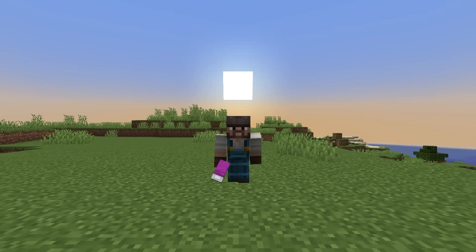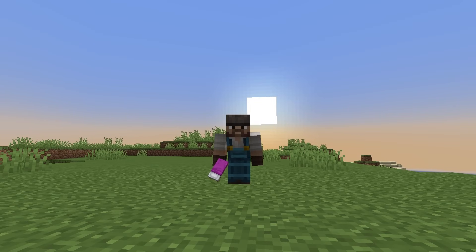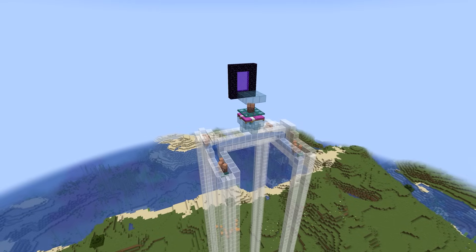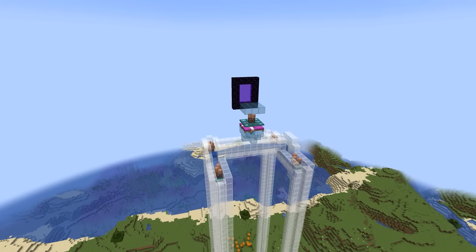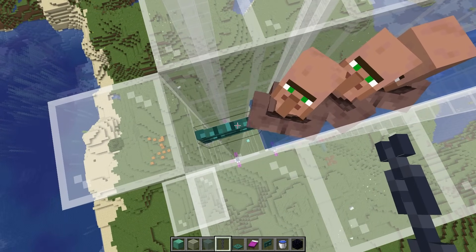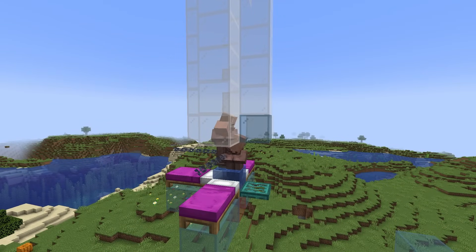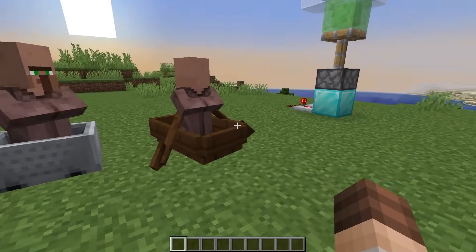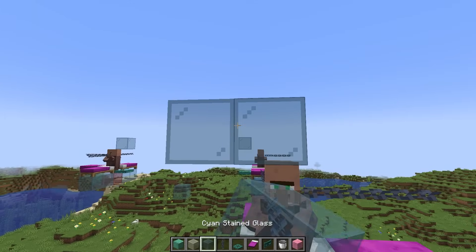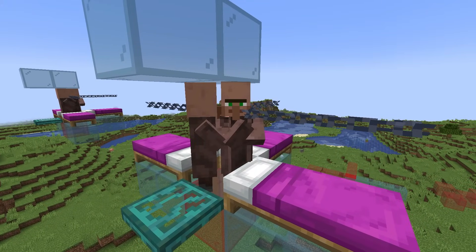Now here comes the fun part — getting our villagers. I find that the best way to do this is with some pre-prepped work. Build a simple villager breeder above the farm ahead of time and breed the villagers up — 3 villagers per pocket. Then push them with water streams and drop them into location. Just make sure that they are secured and grown up so that they won't bounce out. Otherwise, you can use minecarts or whatever you think is best. Once done, cap them off with a block above their heads and they are set to live a life of being terrified.